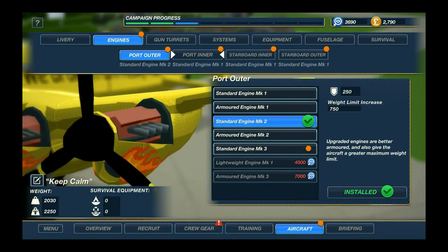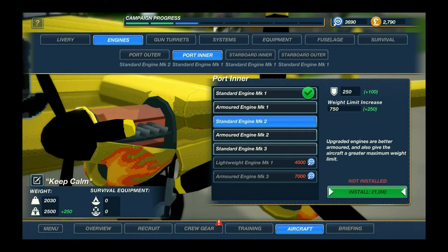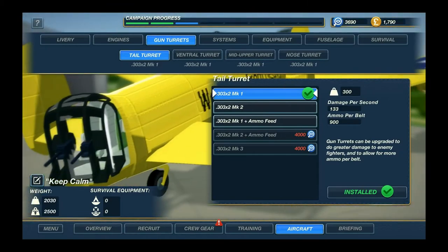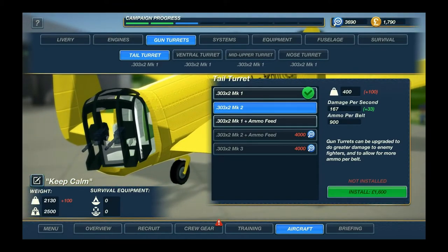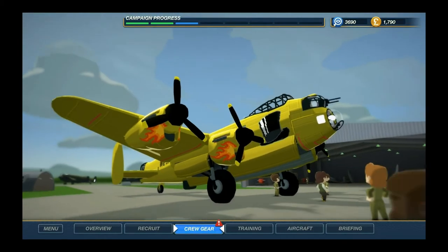Engines - what the hell? I installed this in the previous episode, I'm sure of it. It keeps resetting. Port Inner - I don't understand. Standard Engine Mark II, install. Once again. So now I don't have money for a good gun turret - oh, I do actually. Ventral turret, mid-upper turret. And we won't have money for the crew sadly. We want the crew to be better geared, and this looks sporty enough.